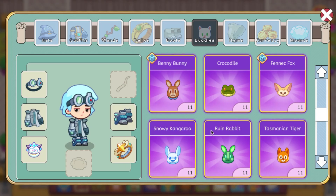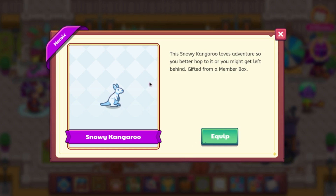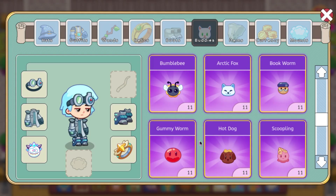The next one that was updated is the Snowy Kangaroo. This is its new icon. I was able to see this one earlier so we should be able to see it now — yeah, here it is. It just got updated to rasterized. The Gummy Worm was also updated to HD.